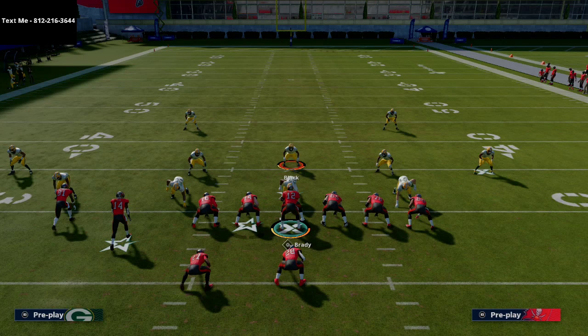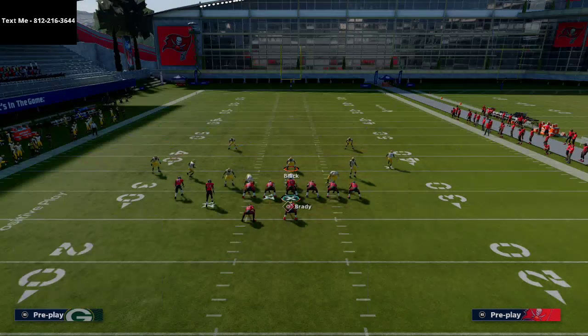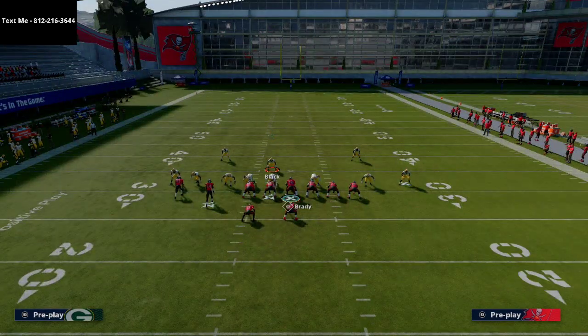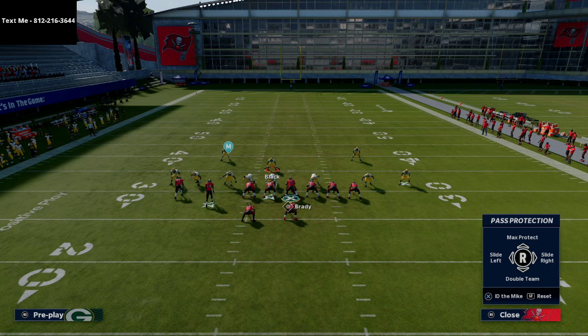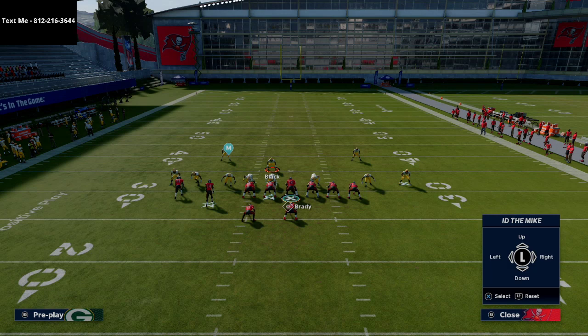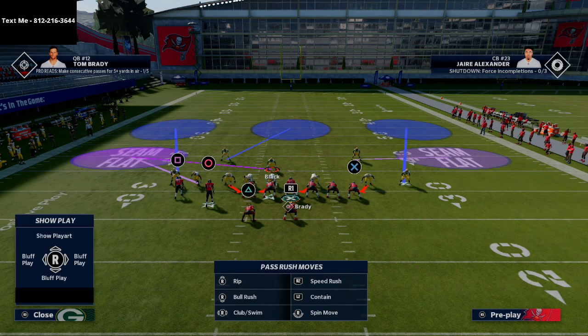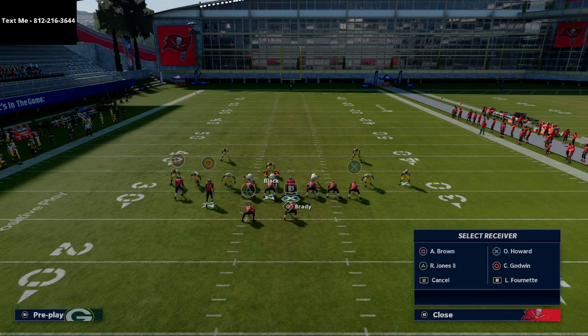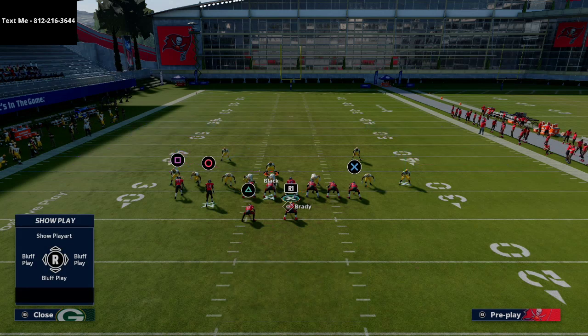You're gonna slide protect to the side that they slide their line. If they slide to the left, you slide protect to the left. What you don't want to do is ID the user rusher himself. What I'd rather do is ID the linebacker that is likely to come free after you pick up the user rush — in this scenario, the left side linebacker. Don't ID the middle linebacker; if you do that you're gonna get instant pressure.